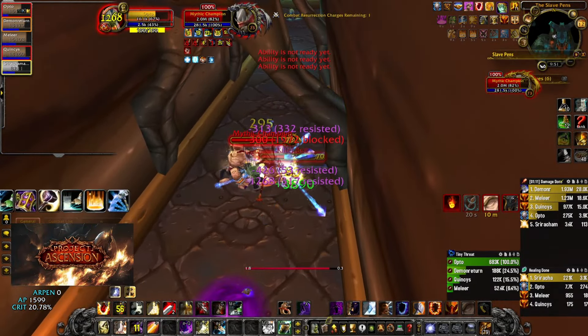Of course, on top of this macro, you have many other utility spells like stuns, silences, divine sacrifice, and smoke bomb. So don't be afraid to use these because they're pretty low cooldown and will definitely carry you and your group.